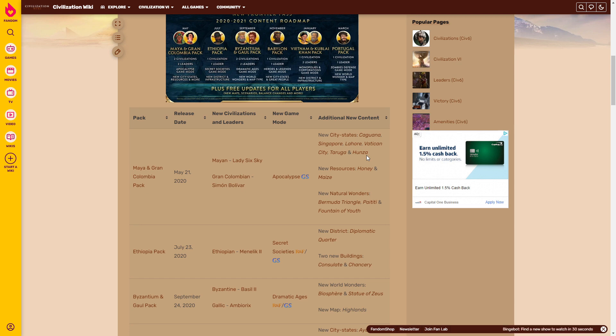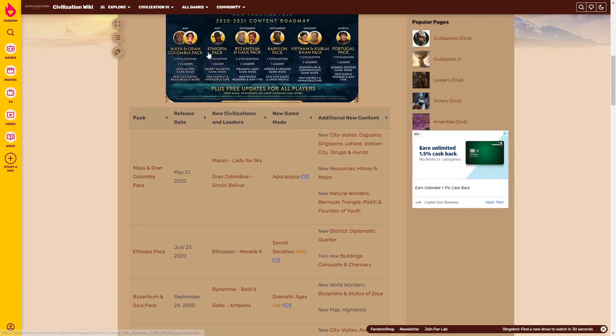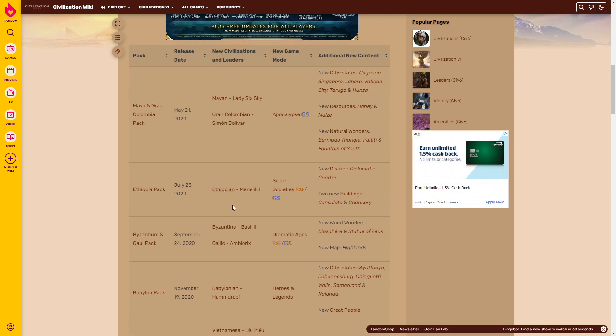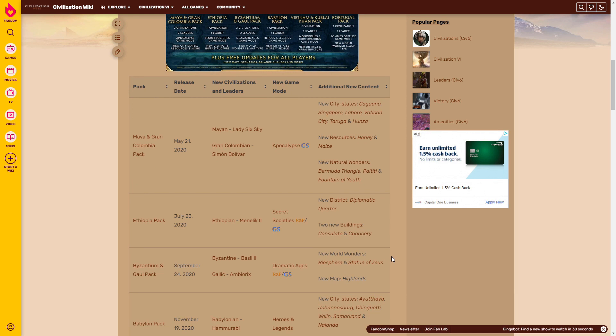After that we have the Ethiopia pack, which added Menelik II as Ethiopia — a Faith and Culture civ, and probably the most unique and well-balanced civ out of the entire pass. Not too strong, not too weak, unlike some people — Babylon. They also added Secret Societies, which is personally my favorite game mode, along with the Diplomatic Quarter and its associated Consulate and Chancery buildings, giving you different ways to generate more Diplomatic Favor.